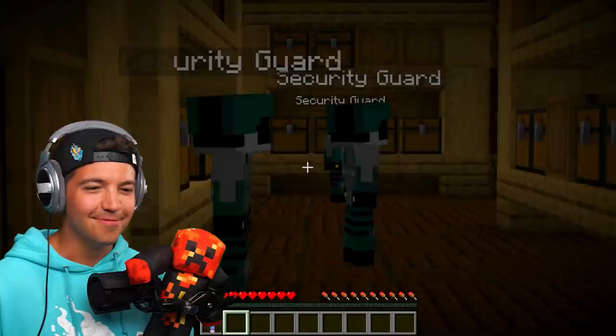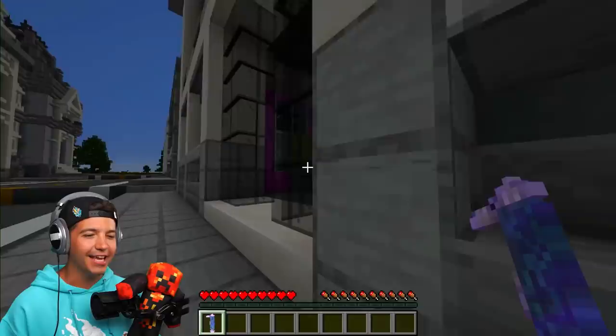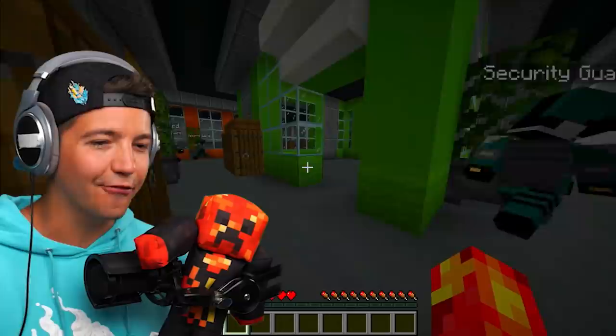We're going to go back out over here. We're not done using the Deluminator yet because this is Aphmau's security headquarters. I'm turning the lights off in here because there are some items we can only get from the security headquarters, somewhere in the basement area.